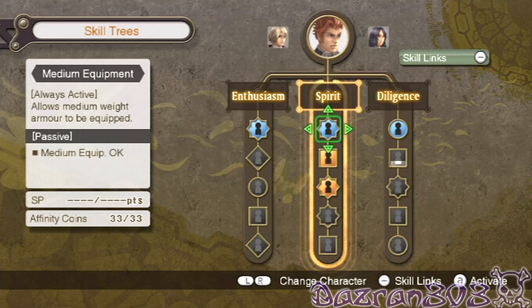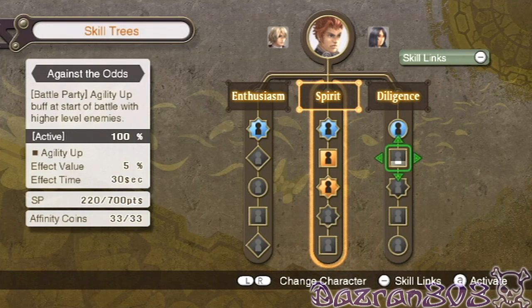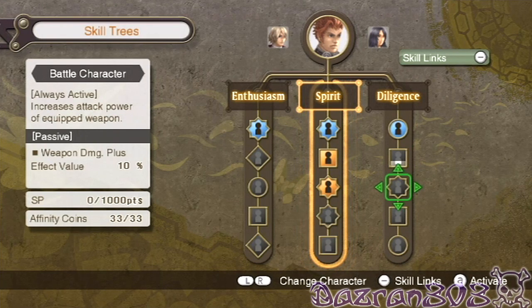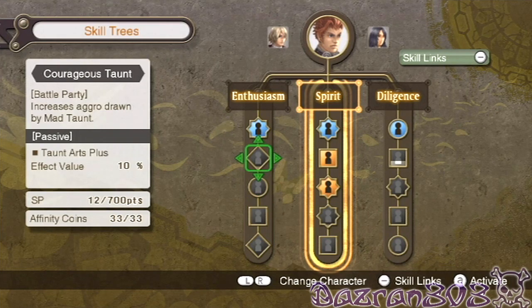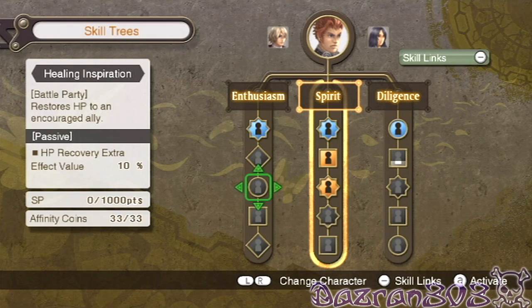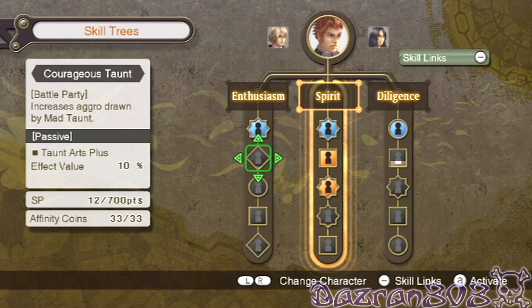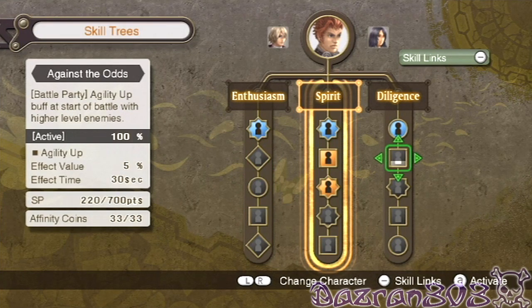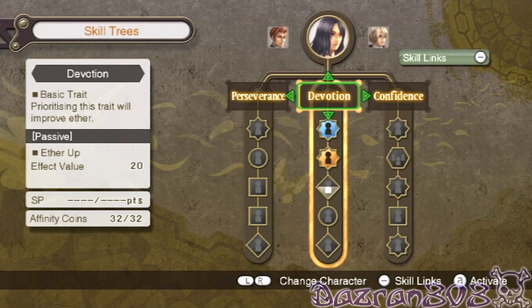Okay, so now let's look at Reyn's skill tree. What's he on at the moment? Increase tension when damage is taken. It says buff at start, agility up, buff at start of battle with higher level enemies, increase attack power of equipped weapon, increase AP rewarded in battle, increase aggro, restore HP to an encouraged ally. Increase aggro drawn by mad taunt — I think I'll do this one because I want to get increase attack power of equipped weapon.